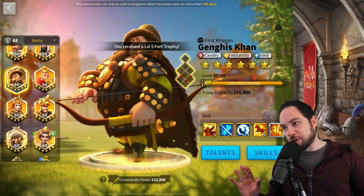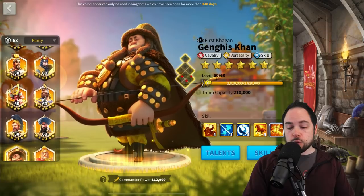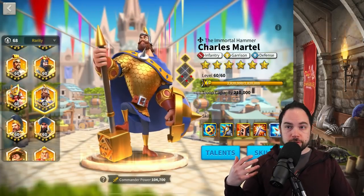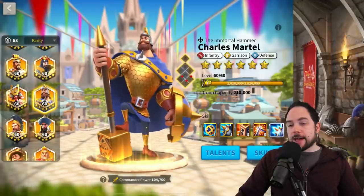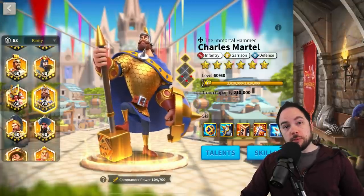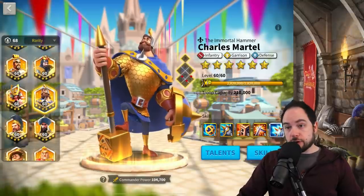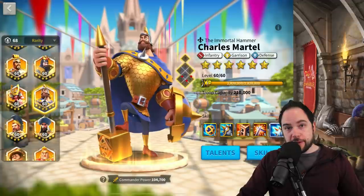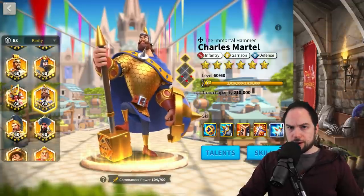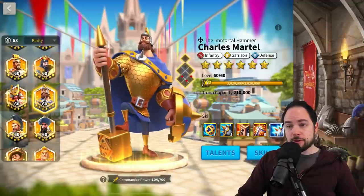The final set of commanders we're not including are the ones you can get from Gold Keys. They're not in the top list, but they're still good. Charles Martel as a 5-5-1-1 should probably be the primary commander for your city garrison with an Esong secondary. He will be better than Sun Tzu by the time he's 5-5-1-1 — I'd argue even at 5-3-1-1 he's probably better than Sun Tzu.